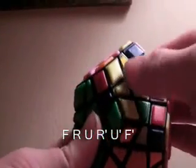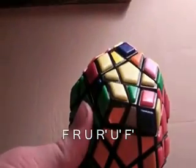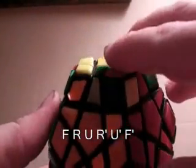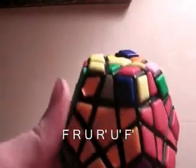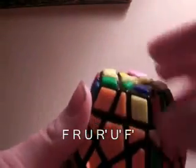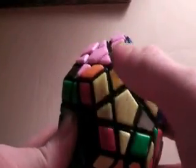Now you have the line. Leave it horizontal and make sure that the two adjacent ones are on the left side. Do an F — the F is this side and the R is this side. Don't worry about these back layers for now. You want to do F R U R' U' F', and now you'll have all of the edges facing up.